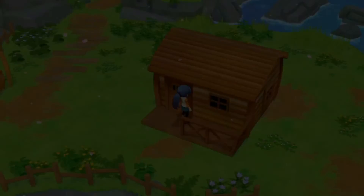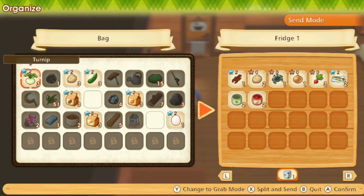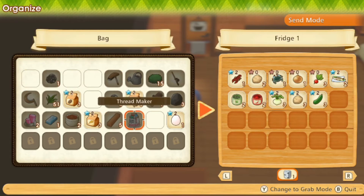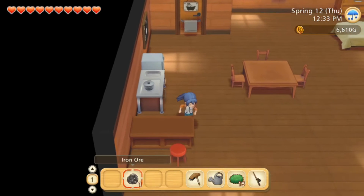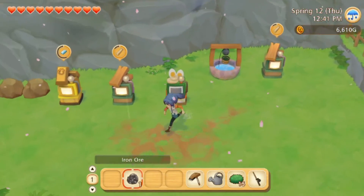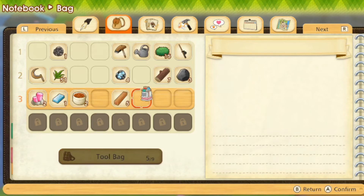Let's go put some of this in our fridge real quick, and then we need to see what we need to build the barn. Let's put this in here. I forgot to look and see if we want something with an egg — I'll just keep the egg and find out the next time we're in town. My brain isn't really with me today as you can tell.